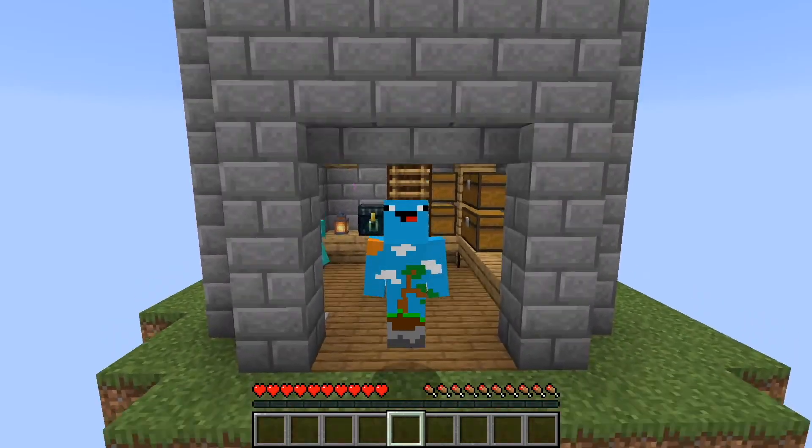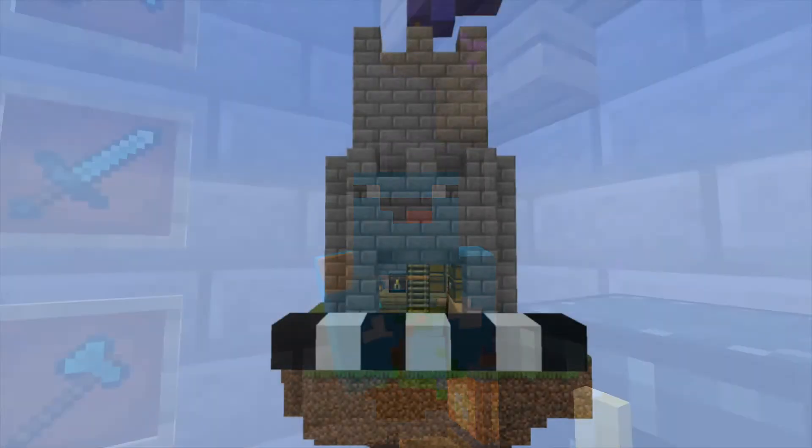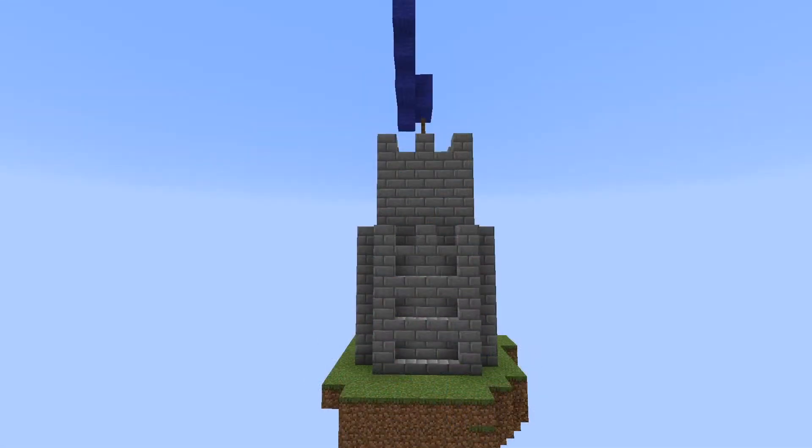What's up guys, this is Lil C and welcome back to another video and this simple castle tutorial. The dimensions are 7 blocks by 7 blocks by 17 blocks. This is what the castle looks like from the back, side and front.